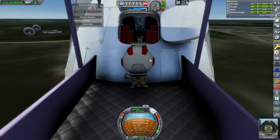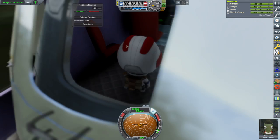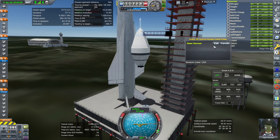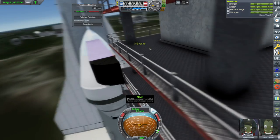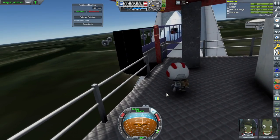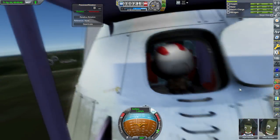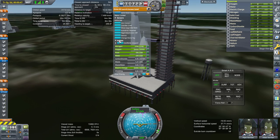Here we go with Piper into the command pod — we've got the launch escape system around it, just like Apollo or Orion. The catch is that the launch access arm was made for the Orion 3 space plane, so it clips into the seat a little too far. We'll ignore that for now. We also have an engineer, Elster. It rocks the whole thing — it's still Kerbal Space Program.